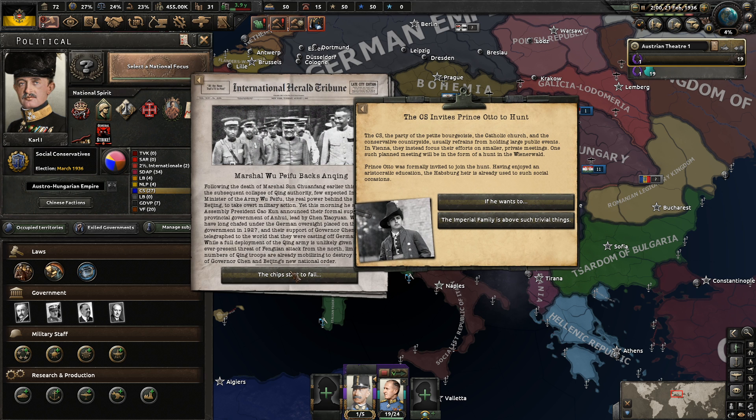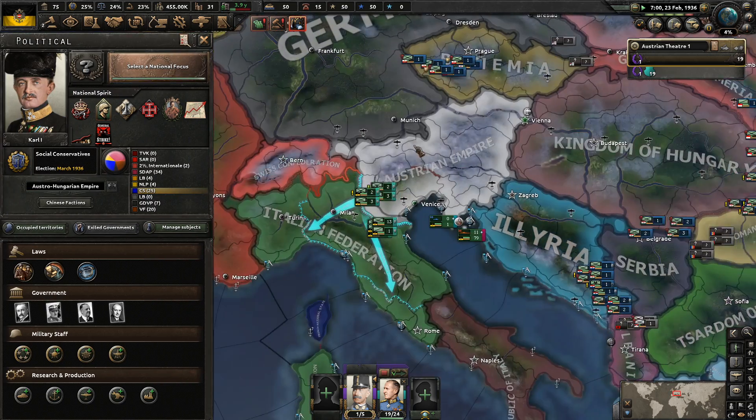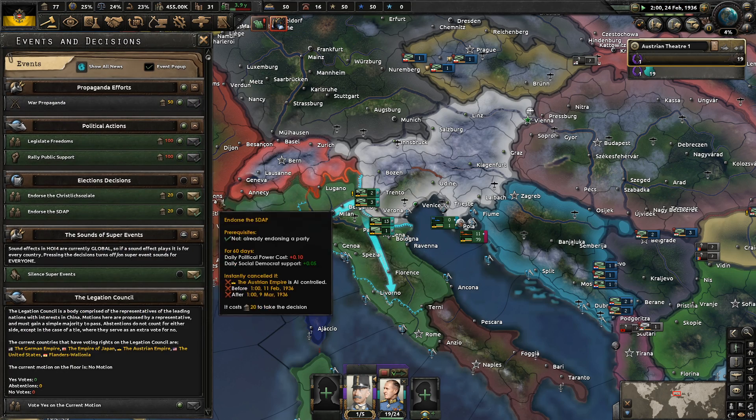The CS invites Prince Otto to hunt. The CS, the party of the Petit Bourgeoisie, the Catholic Church, and the conservative countryside, usually refrains from large public events. Instead they focus on smaller private meetings. One such meeting will be a hunt in Wienerswald - Prince Otto was formally invited to join. Having enjoyed an aristocratic education, the Habsburg heir is already used to such social occasions. We want to reduce their popularity - the CS should now be at 25%. We just don't want them to be a popular party.